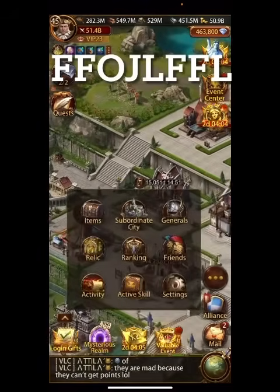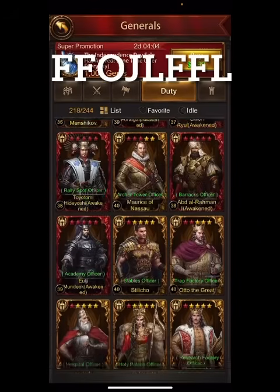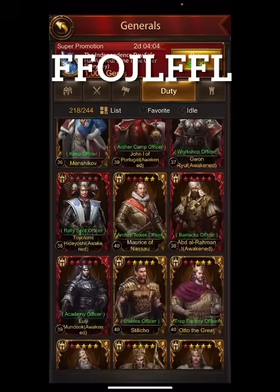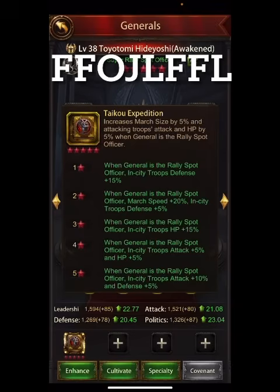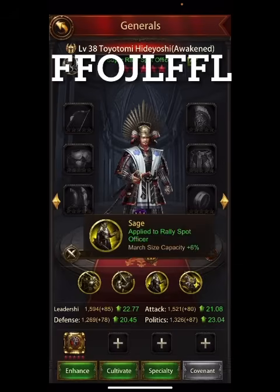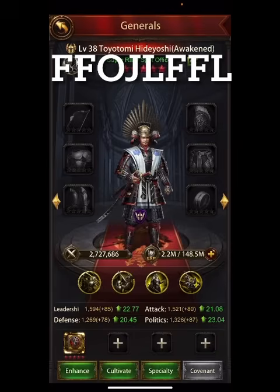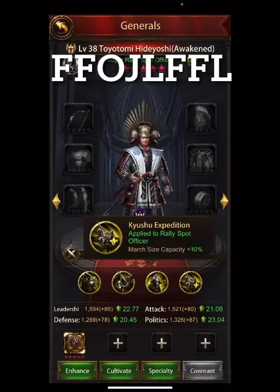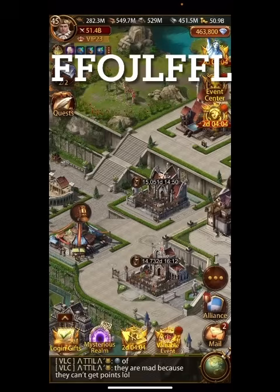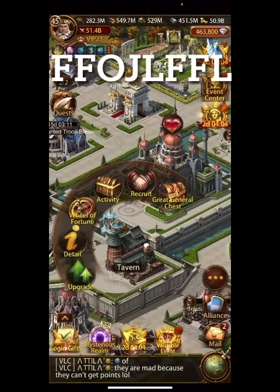There's also a duty officer for the Rally Spot who is great — I always call him the little Japanese guy, Toyotomi. His main skill increases march size by 5% when he's the Rally Spot officer. In his other perks there's no additional march size boost, but he has 6% on the third one and then 10% more on the final one, so very good to have him.